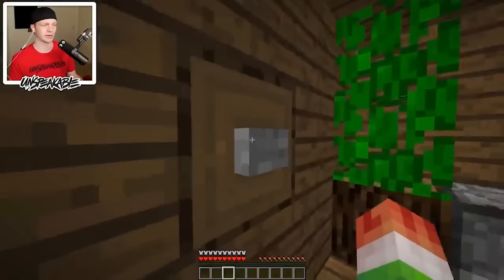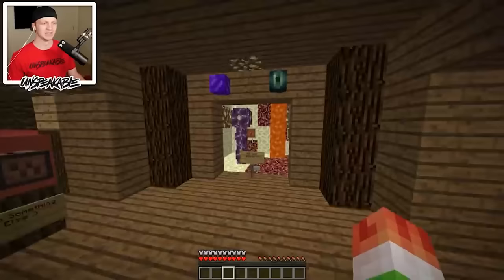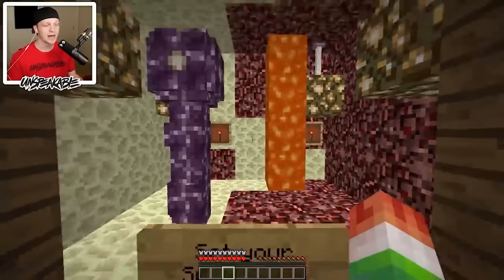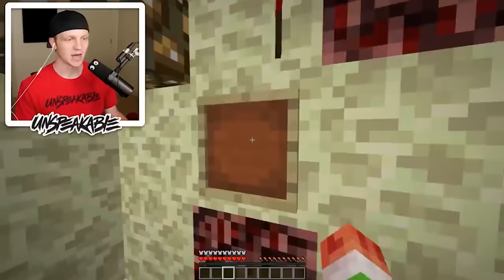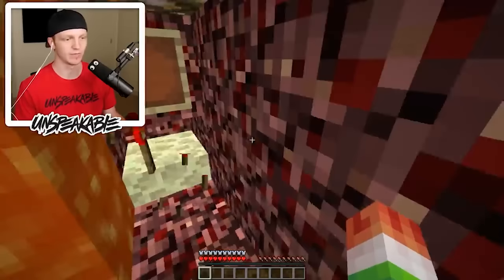If we press this button, we can go downstairs to another set of rooms. This house is massive! The easiest and smallest room is where you can set your spawn point — if you ever die, you spawn here instead of wherever your old spawn point was. If you take this torch and put it right here, it actually makes an End portal. And if you take this other torch, it actually makes a nether portal. So yeah, that's pretty cool.